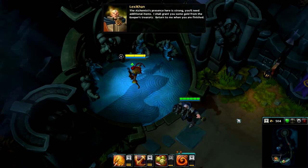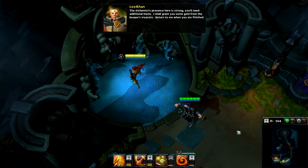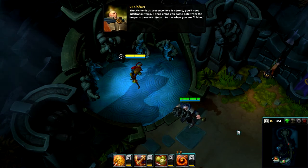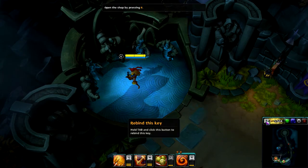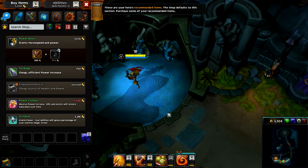The Alchemist's presence here is strong. You will need additional items. I shall grant you some gold from the Keeper's treasury. Return to me when you are finished. Open the shop by pressing its hotkey — these are your hero's recommended items. The shop defaults to this section. Purchase some of your recommended items.